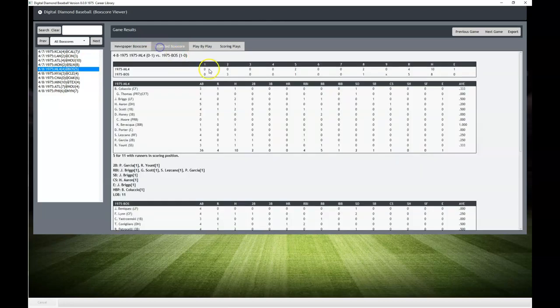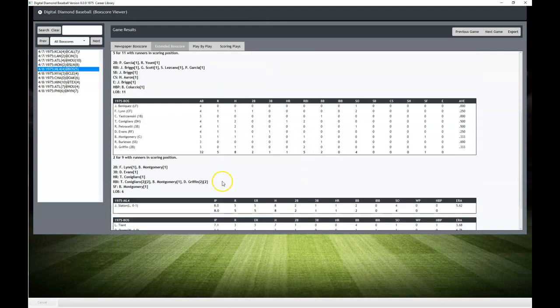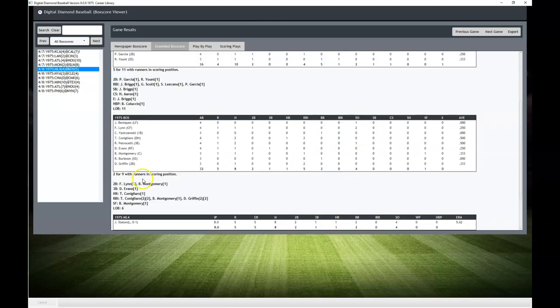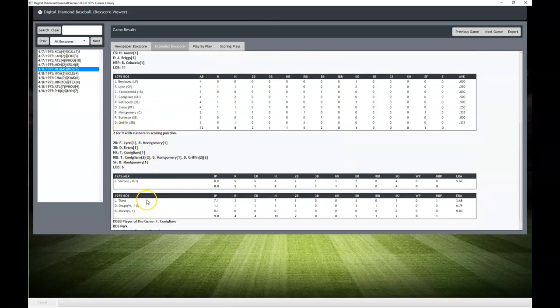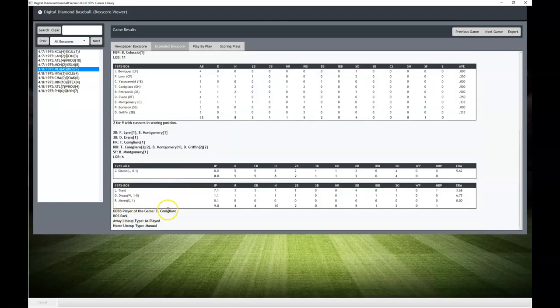Looking back at the box score: Tony C went 2-for-4 with two RBIs, and Griffin had a two-run single with two RBIs. Montgomery had the game-winning RBI. It doesn't look like it shows game-winning RBIs specifically, but it does have some nice little features — Milwaukee was five for eleven with runners in scoring position, Red Sox just two for nine. Player of the game was still Tony Conigliaro, which is nice to see.